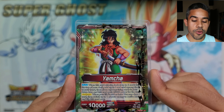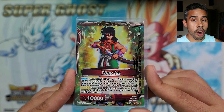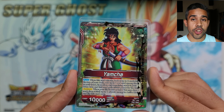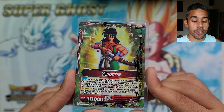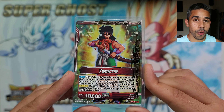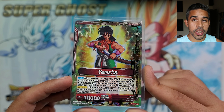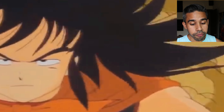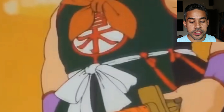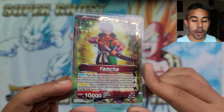This is the Set 10 Yamcha and he's pretty darn strong on his own. He has an auto that when he attacks you can look at two cards from the top of your deck, add yourself one red card, and place the other in the drop area. You can also give him a 5k boost when he attacks, making him a 15k attacker all the time — insanely powerful aggro. When your life is at 5 or less, you may switch one of your energies to active mode and draw one card.